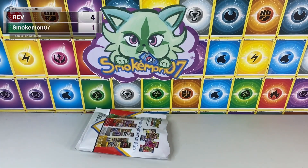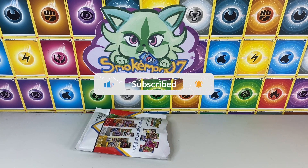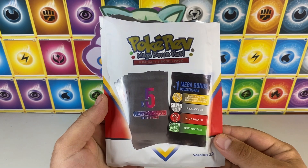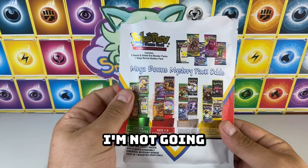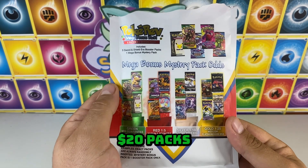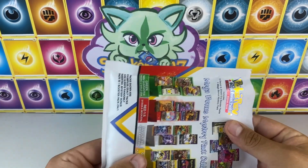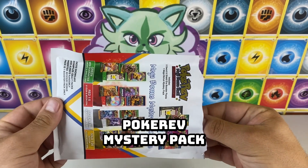Now Rev, you got to bring us some heat here — $120 in, I've gotten 11 Sword and Shield packs. Can I get my money back? Did I just see red? I don't know if we're bugging, but it's better than green — I'm not going to complain getting a red. Probably about 15-20 packs in XY and Sun and Moon. But we need a couple hundred here. Let's go Wizards of the Coast gold. Pokey Rev mystery pack — bail us out.